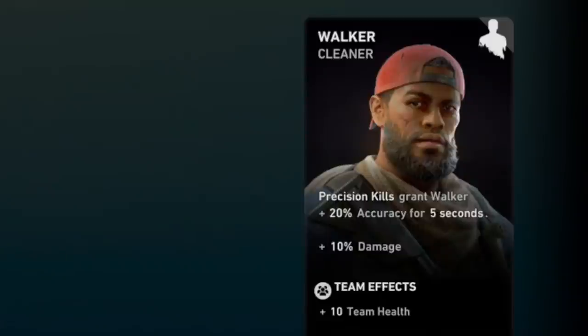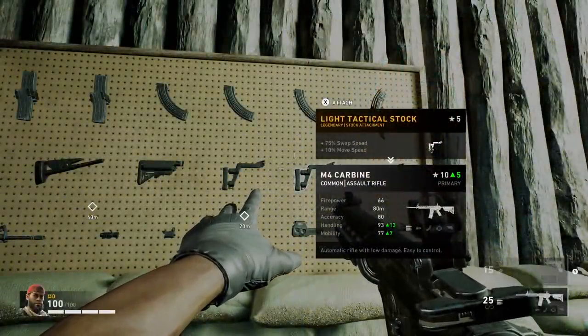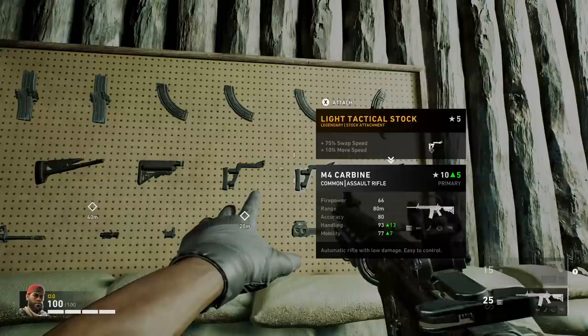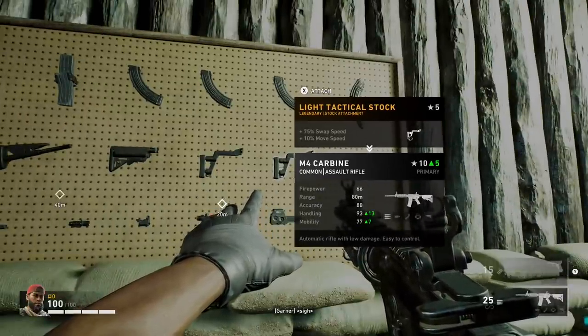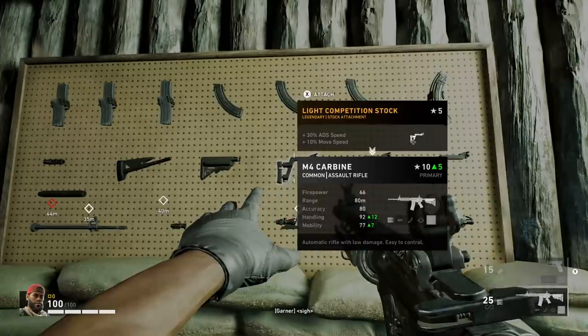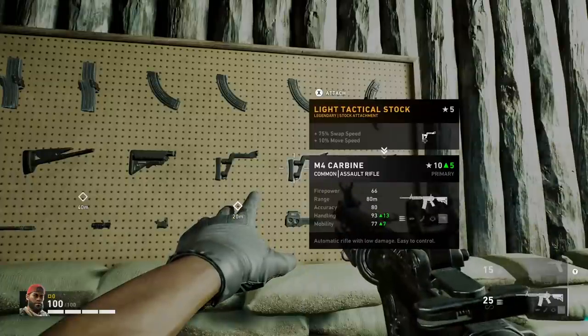First things first, you should choose your main character wisely. We're gonna rock with Walker because — spoilers — meta synergy! Second tip: weapon attachments. They are so important in this game, so please make sure you are using the correct ones with the right attributes. You should use attachments which will increase your swap speed.